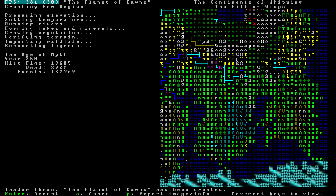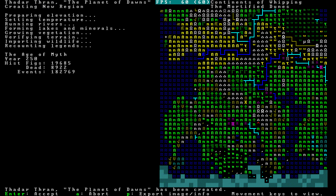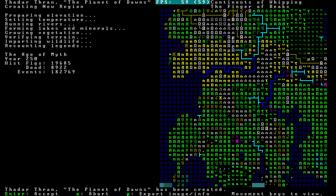Our world has been created. The planet of Dawns is the name of this world. We are going to accept it, and this is going to take a little bit of time. Usually I skip through this, but I wanted to just talk through it this time.